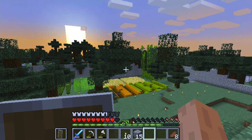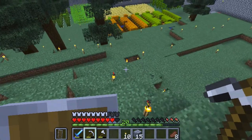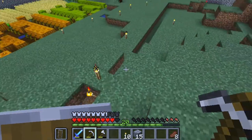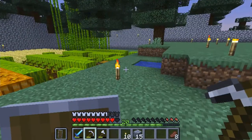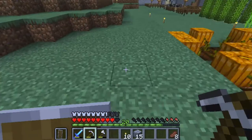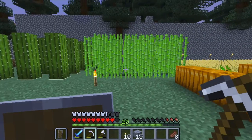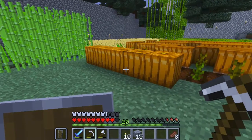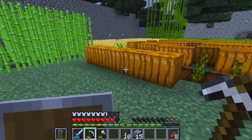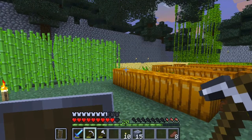Hey everyone, welcome to another episode of Minecraft Let's Play. In the last episode I worked on getting the farm set up. As you can see, got a lot of crops looking pretty good — tons of pumpkins, tons of cacti, sugar cane. Things are looking very nice, really happy with the work, and ended up harvesting quite a bit.